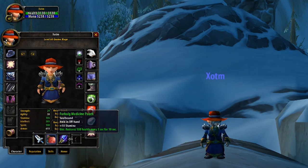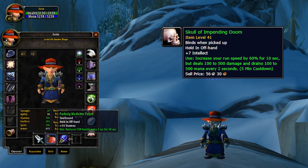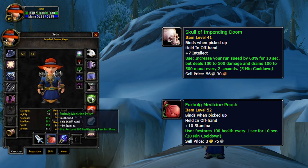Now I mentioned I'd touch on off-hands. There are 2 off-hands that are incredibly powerful in most situations: the Skull of Impending Doom and the Firbolg Medicine Pouch. Skull of Doom is perfect for when facing mages, rogues, or hunters, as you can potentially break crowd control.